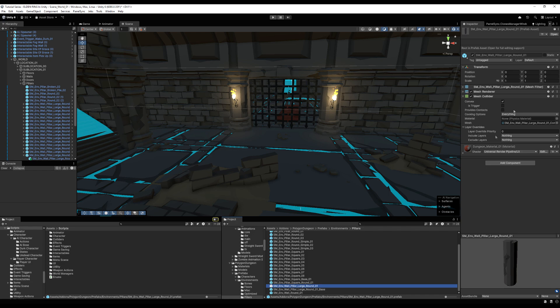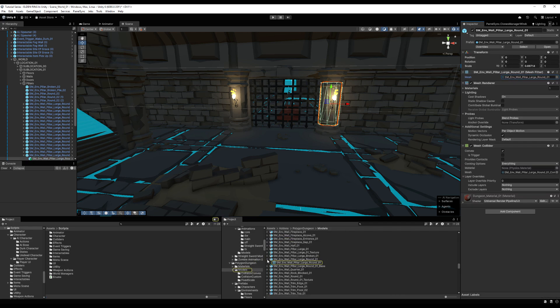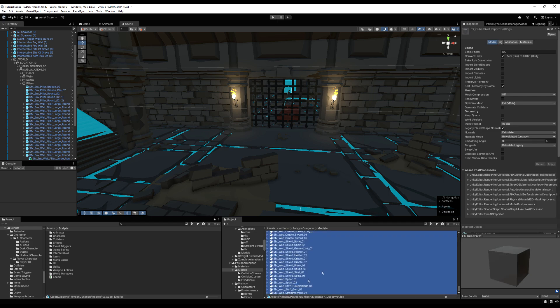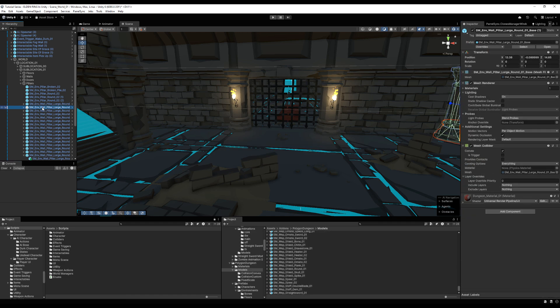If you're buying assets from the Unity Asset Store, a lot of the time their FBX models don't have 'Generate Lightmap UVs' ticked. Highlight all your FBXs — not the prefabs — go to the Model tab, and tick 'Generate Lightmap UVs'. If you bake and get weird artifacts, this will often fix it. But we didn't really bake anything — why? Baked lighting can only be used on static objects, and none of my prefabs are marked as static.